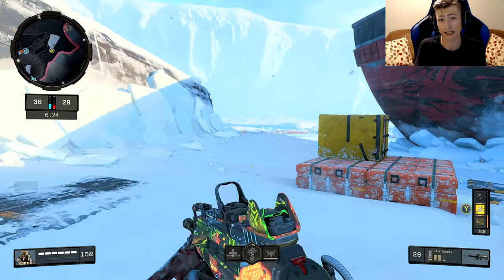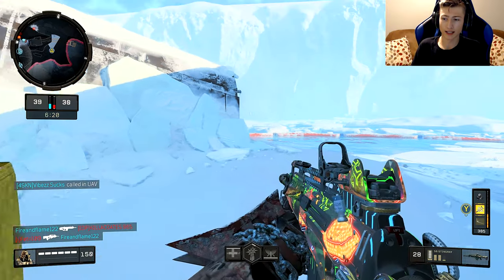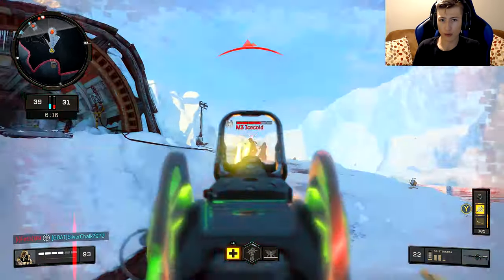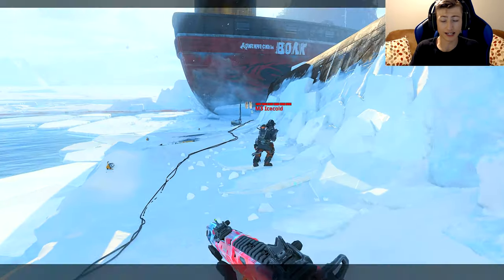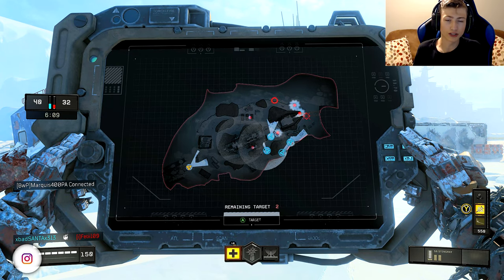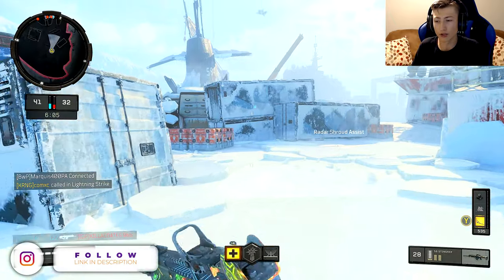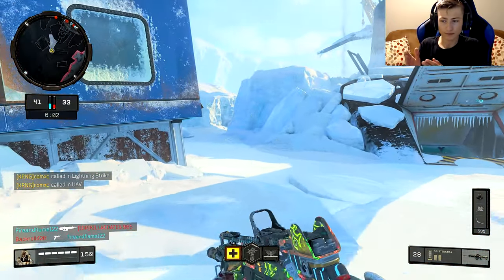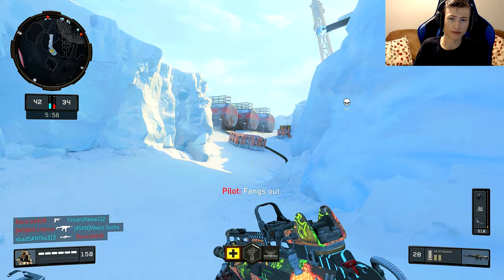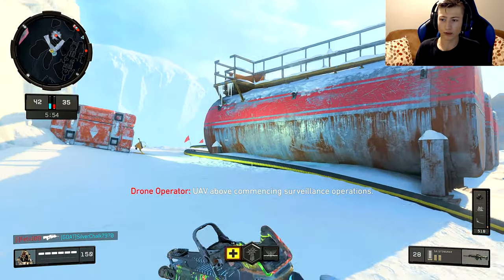A lot of people might like it, a lot of people might not. I feel like it's way too blocky — it disrupts too much of the peripherals around the weapon so you really can't see enemies as clearly as if you put a red dot on. It also just looks a lot more sleeker with the red dot. I did the red dot because it looks cool and the performance is a little bit better than just having the regular optic the Stingray offers.